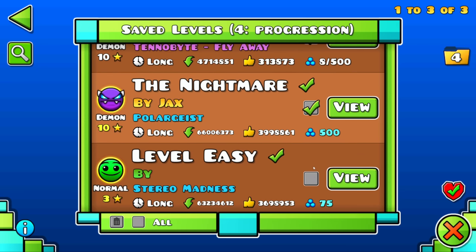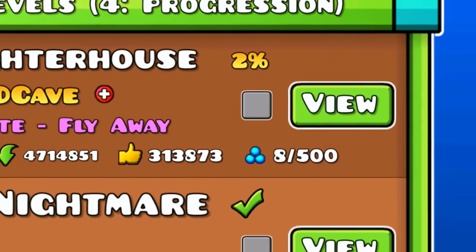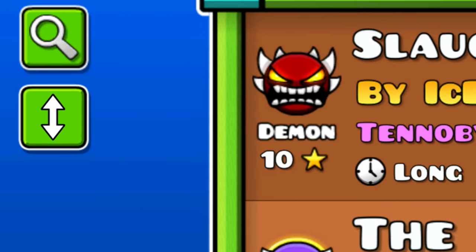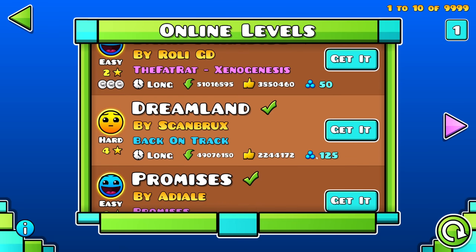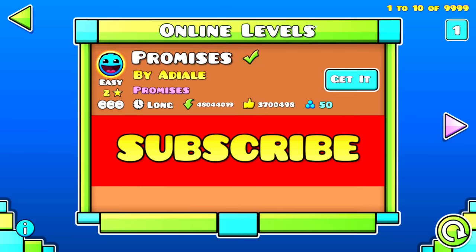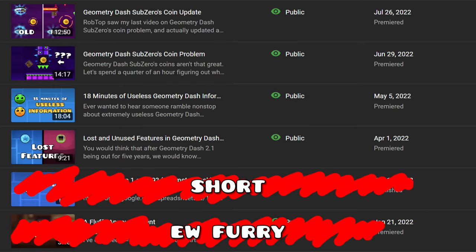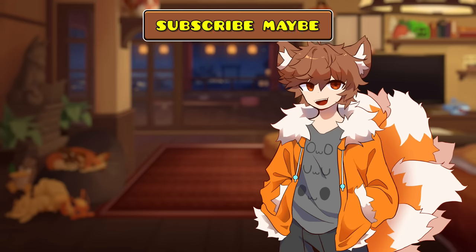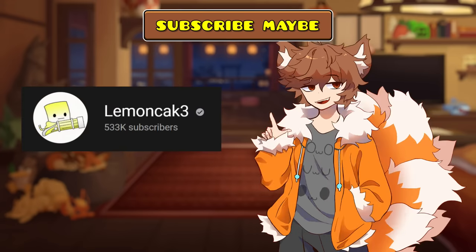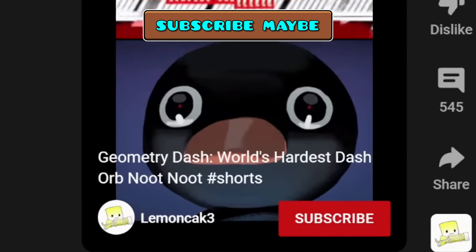2.2 adds checkboxes to the saved levels menu, which are useful but honestly look pretty gross. I would just hide them and make them reappear when you press an edit button, kind of like when you tap and hold something on a phone. And let's not forget the most important feature — a big obnoxious subscribe button. I only uploaded like 4 videos this year, it's not like I'm gonna spam your feed.